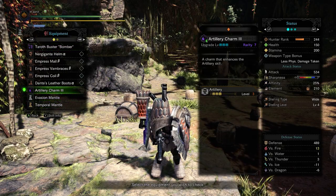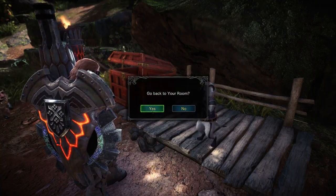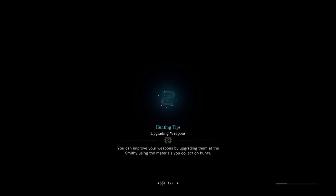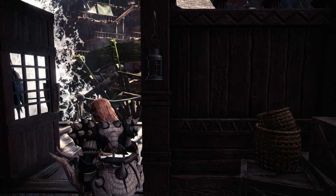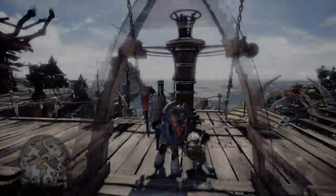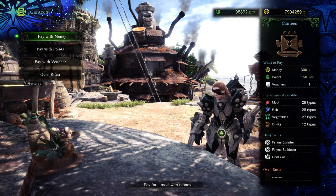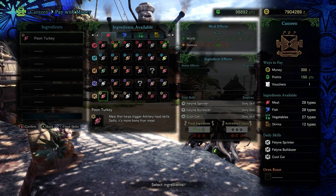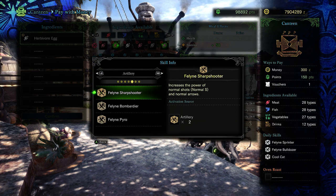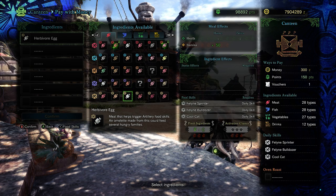If you don't have vouchers, I'm about to teach you something no guide seems to go over — how to optimize RNG for food skills. People skip hunt prep a lot, and it does no one any good. I'm not going to tell you to make a custom platter because that defeats the purpose of this lesson. Your goal is to get 4 of 6 from the bottom row. Feline Bombarder boosts gunlance shelling damage and requires 4 from that row. But if you don't use fresh ingredients, your chance of getting it is abysmal.